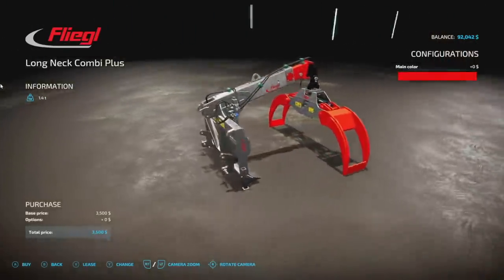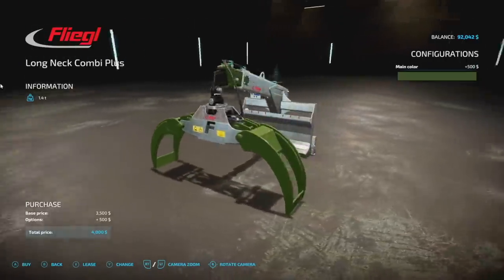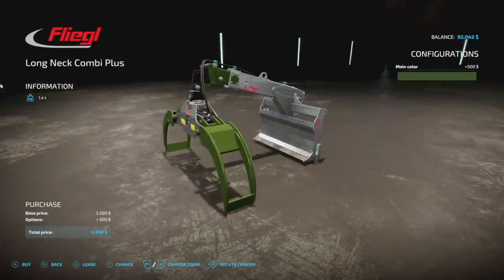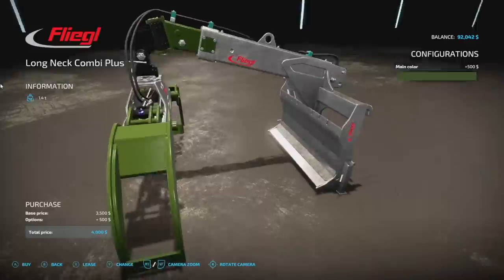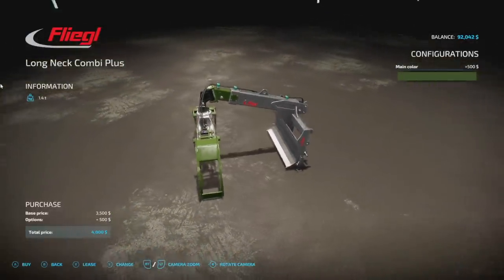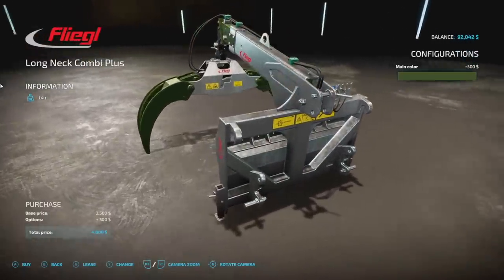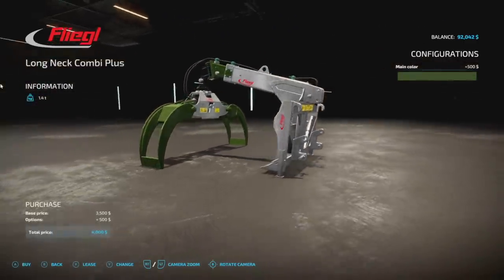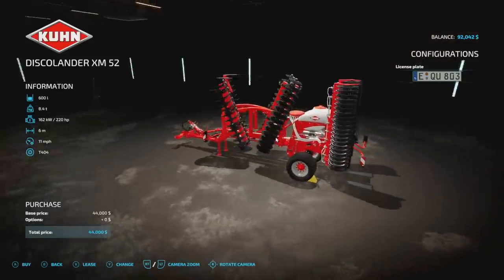Next up we've got the Fliegl Claw Combi Plus. It hooks up via three-point hitch — front or back — and the only customization is the claw color. You can extend it to grab hold of things, and it has a pusher to lift the crane and push things out of the way. Extremely useful for any kind of logging business, and you can also hook it up to a front loader.